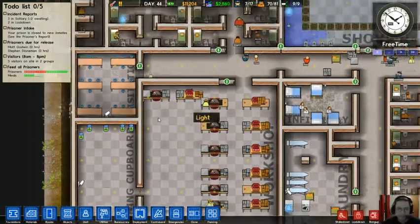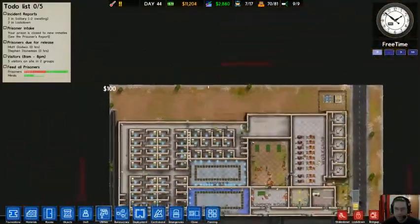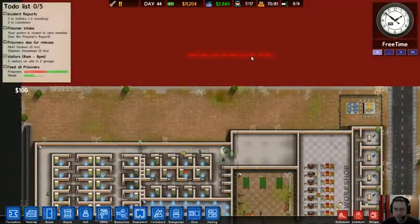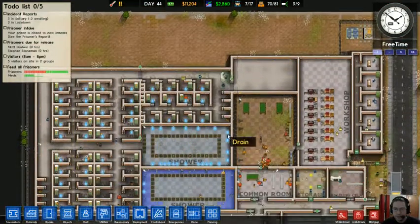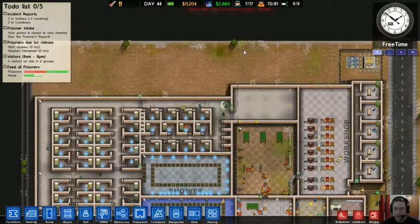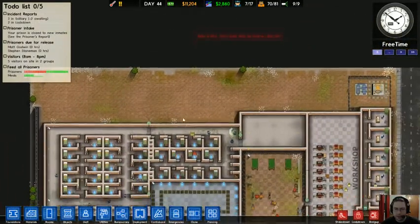That's pretty much the prison as it stands right now. The goal is to purchase this plot of land up here — that's $20,000. I'm actually almost there, and kind of expand upwards to get more prisoners in another block up here.